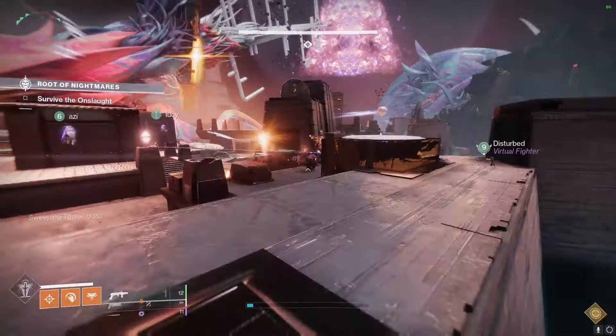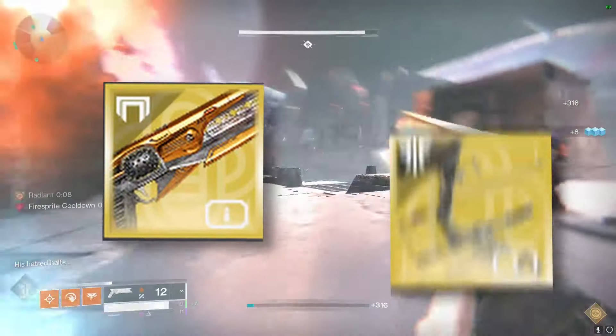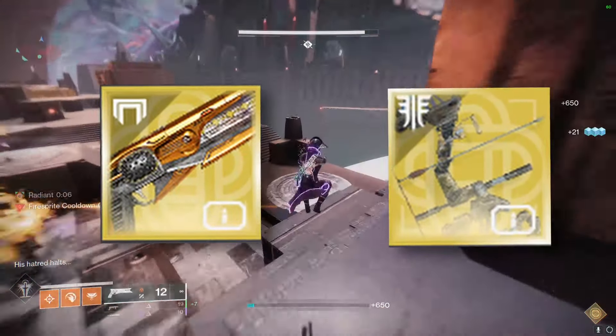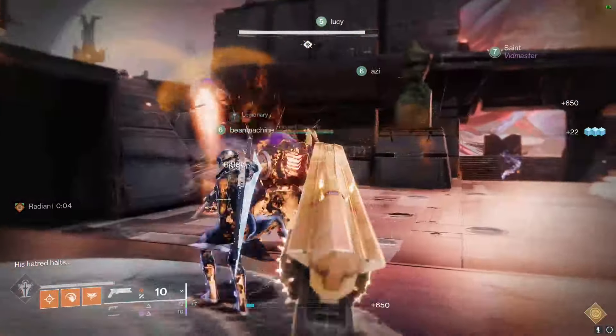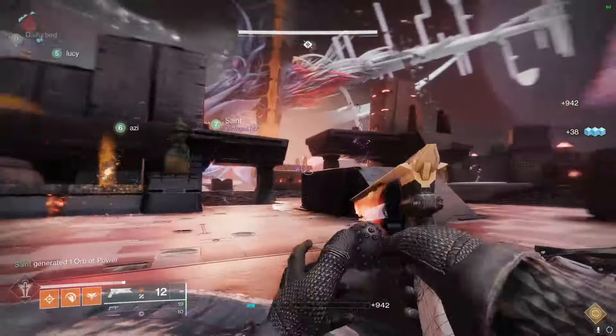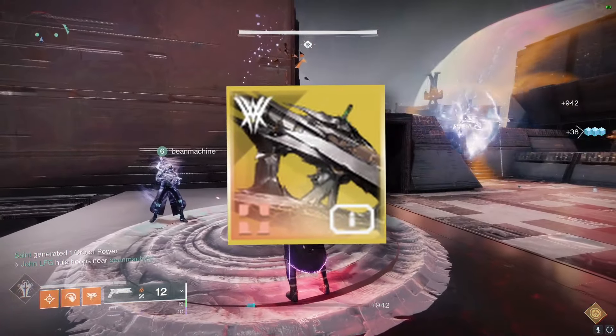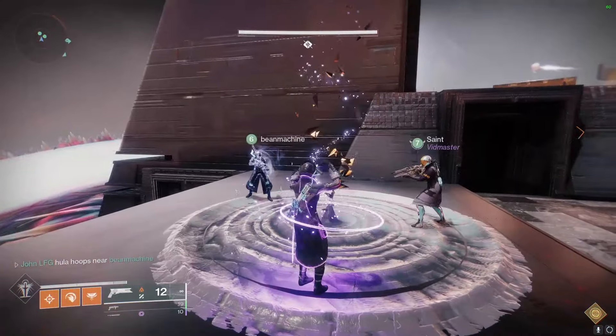Stuff like Polaris Lance aren't going to be as important. As far as primaries go, you're pretty much looking at Sunshot and Trinity Ghoul as the best primary AdClear options. If you want to make ammo for your team using Heavy Ammo Finder mods, I highly recommend them. If you really need something in the Kinetic slot, you could use Osteostriga, however the other two are definitely better choices.